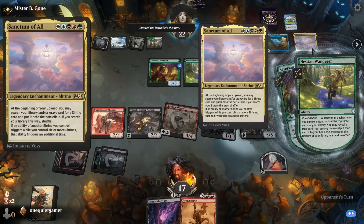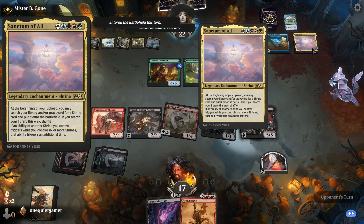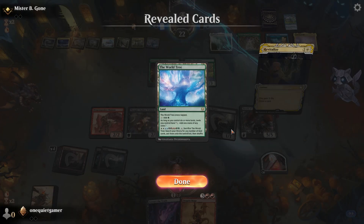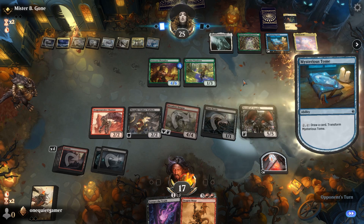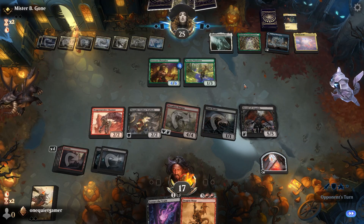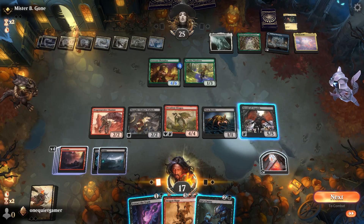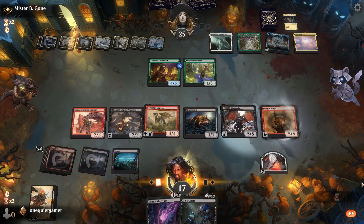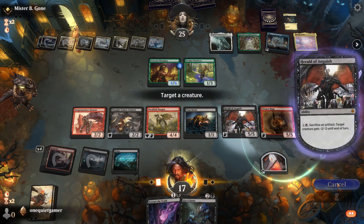That's the whole fun - you want to go in blind, you want to figure it out, you want to struggle, you want to make mistakes. You want all that to be the case. Beginning of your upkeep, search your library for a shrine card - if you do, if six or more shrines, ability triggers additional time. Not the world tree! Although I just had my own little world tree fantasy the last game with Sarkhan. I don't know if that's the first time I've done that, but it's probably the best time because you get to wait.